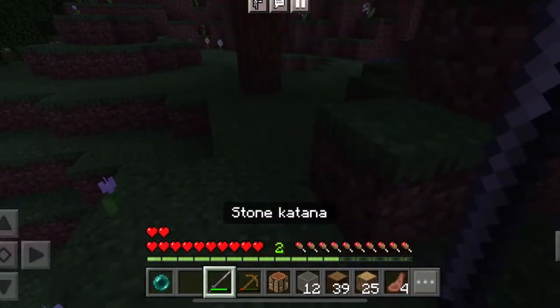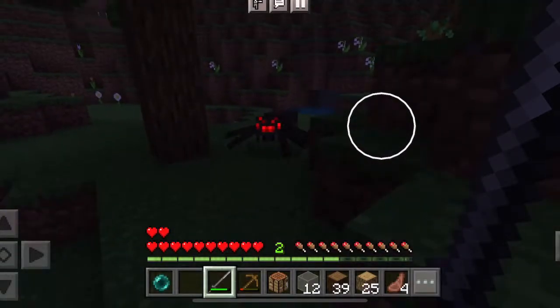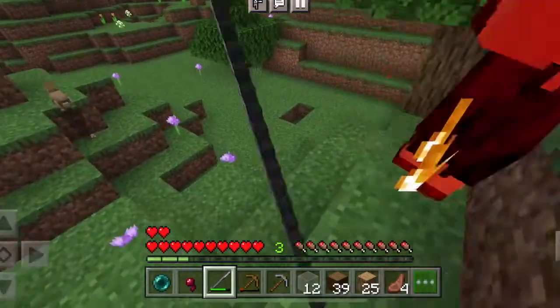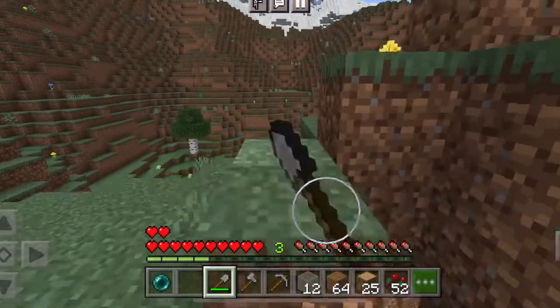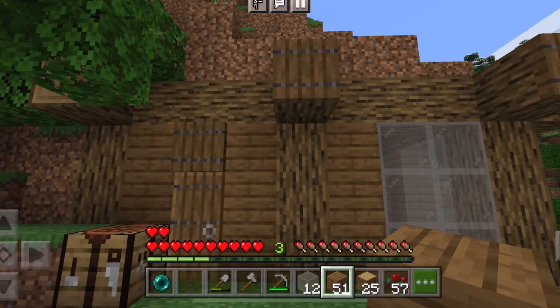When I got home, I was attacked by a spider, but luckily I have my katana. These katanas do really good damage and have great knockback too. I delivered the finishing blow to a zombie. I got some dirt to put on top of my house.